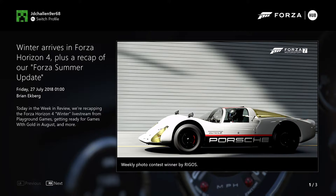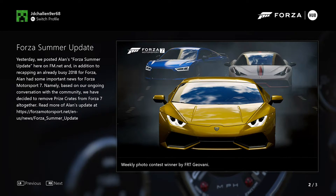We've got the Winter Arise Forza Horizon — just two more to look at. Winter Arise and Forza Horizon 4, due to a recap of our Forza Summer Update, posted 27th of July at 1 o'clock by Brian. So it looks like it's Brian that does all the updates. They've updated the Forza Horizon 4 Winter Livestream from Playground Games, getting ready for Games with Gold in August and more. It looks like it's going to be a Winter update for August. Weekly Photos Content winner by Rego — so it's bringing out all the summer updates for Forza, including a Lamborghini.